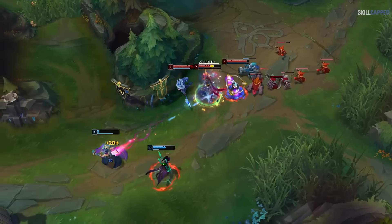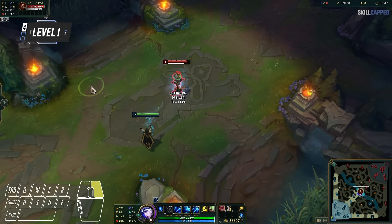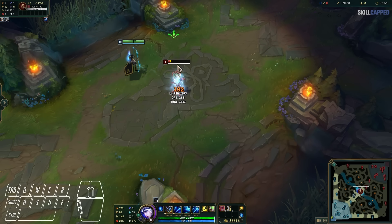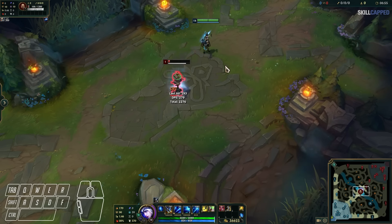Moving on, the best way to understand how attack moving helps you kite better is by breaking things down into levels. The first level of kiting involves only using your right click. You right click on the enemy to auto attack them, then right click in the direction you want to move, then right click on the enemy, right click to move, rinse and repeat.